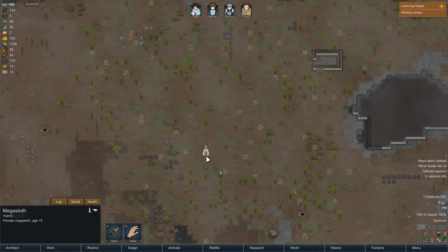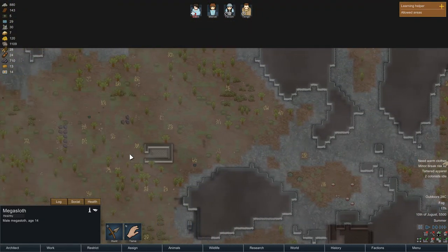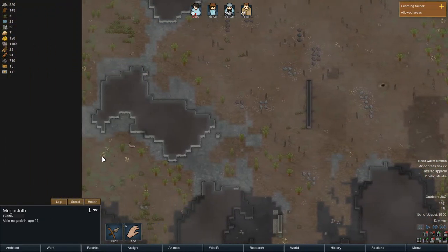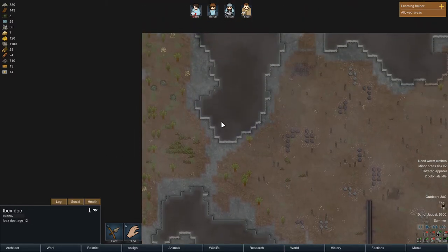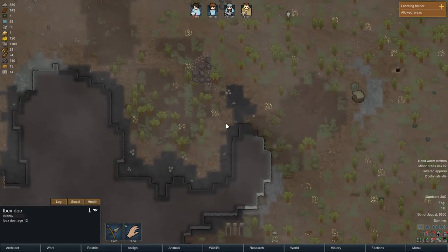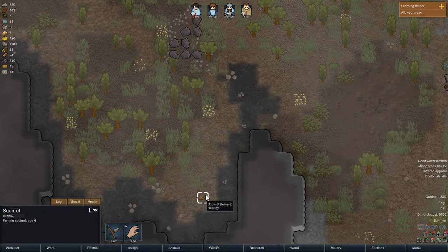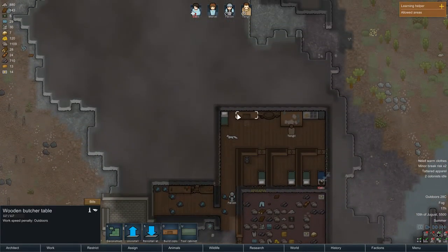Watch out for certain animals — some of them explode and will cause a lot of fire and dead colonists, so don't shoot those. Others are just hard to kill. There are plenty of safer animals like rats, foxes, squirrels, and does that you can hunt, butcher, and then cook.